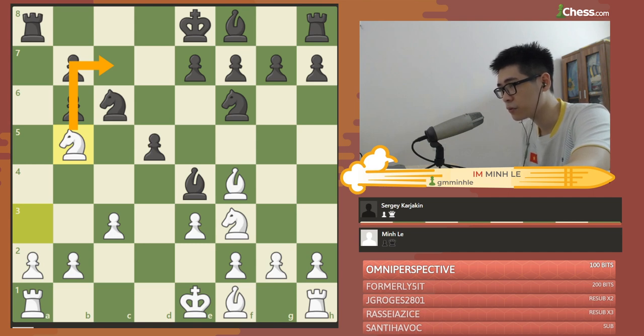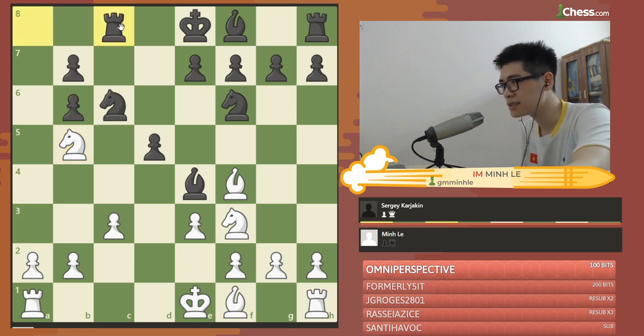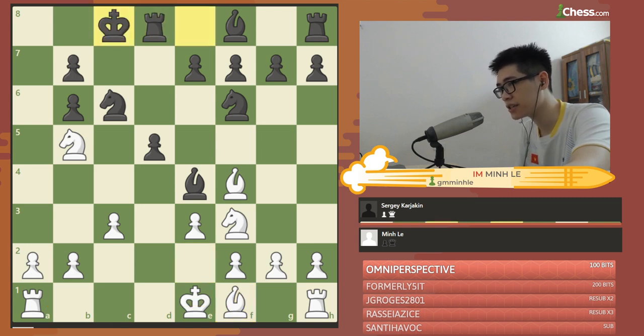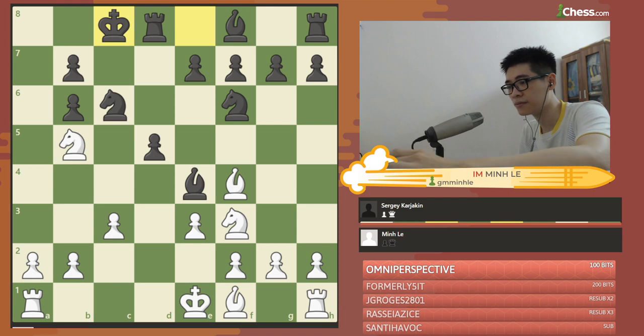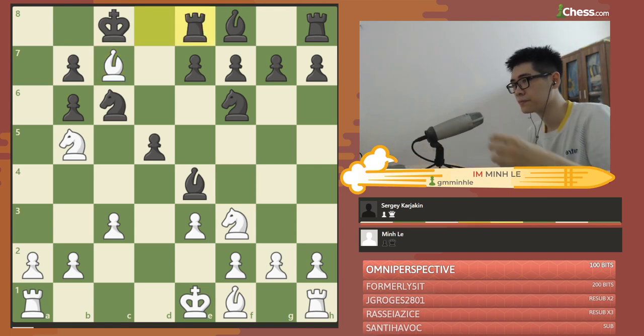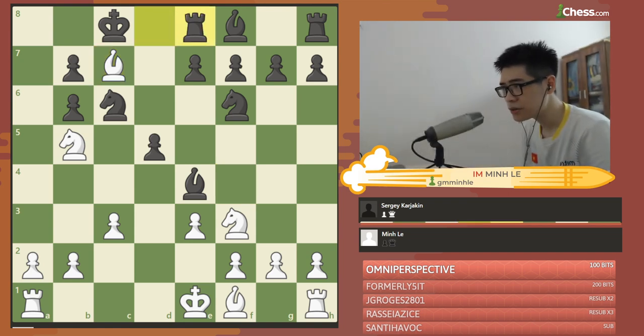In the game, Karyakin counters with castling on the queen side. Normally the move played here is rook c8, but even after this, if I play something like bishop e2, and then slowly castle and get a rook out, I get a decent position and I think a solid advantage. In the game he played castling, so I get a chance to grab his pawn by playing bishop c7. And I grab the pawn here — rook e8.